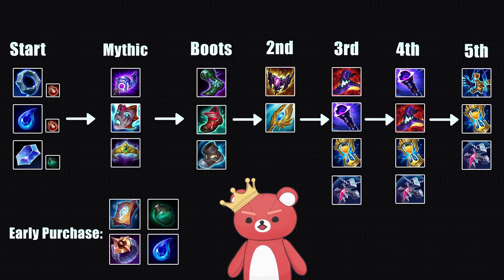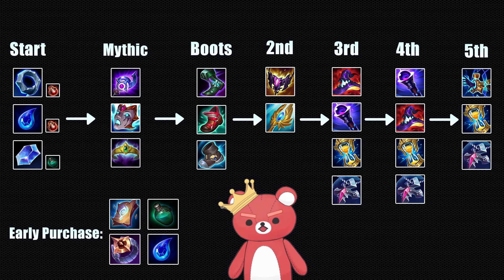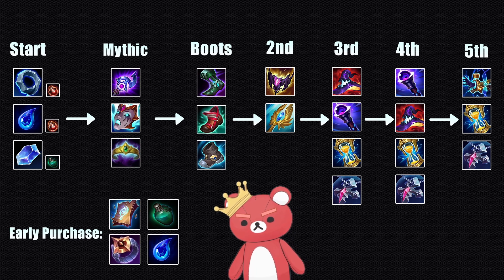And if you're unfortunate enough to be playing versus an Assassin mid and Assassin jungle, this is kind of the only acceptable use case for Crown. Otherwise, you only really need Seraph's to survive against one Assassin, and you'd just be spending too much money on dead stats at that point.